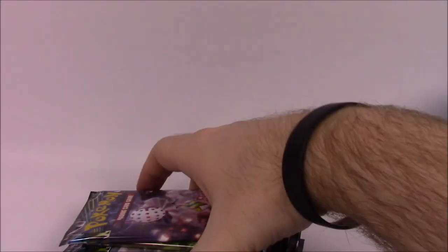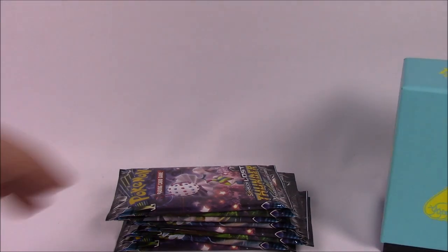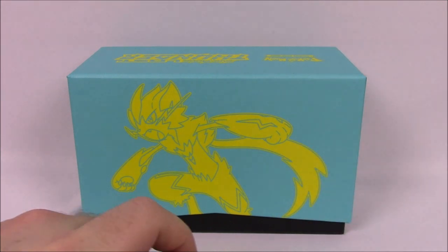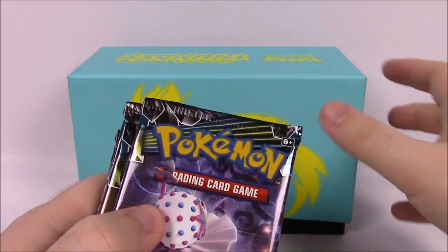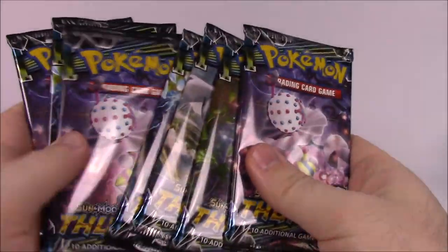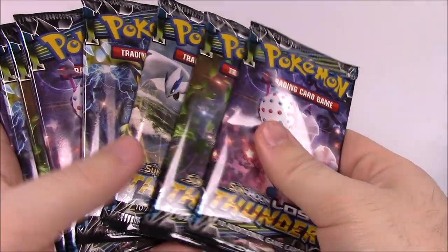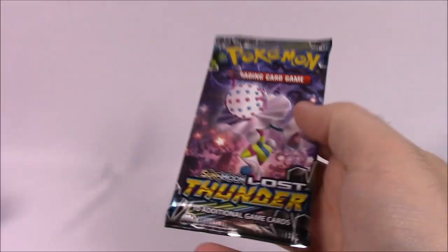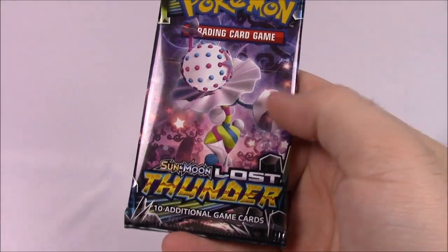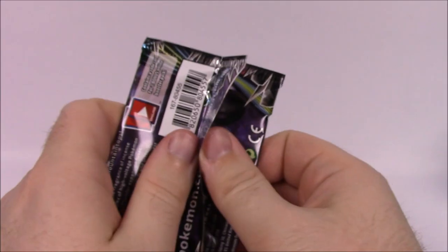We don't need to see any of this stuff anymore — we're just worried about our packs now. Hopefully we get some good stuff. If you saw the Pikachu and Eevee Pokeball collection set that I did last week, you would've saw I opened the first set of cards. We got a couple cool cards from that, so I'm excited to get more into it. I saw there was a thing called a Blacephalon — maybe that's what this is. I don't really know for sure, but let's just get into all our cards.